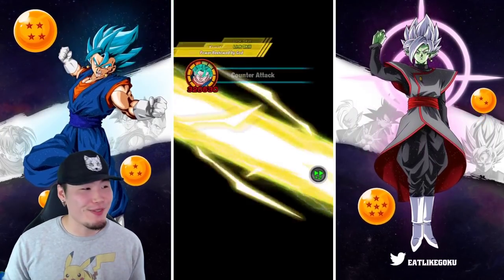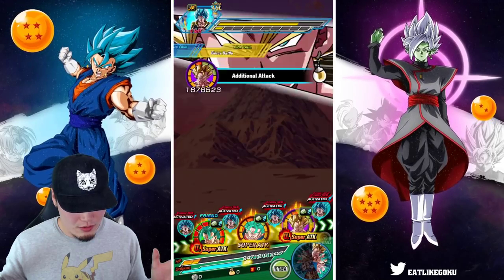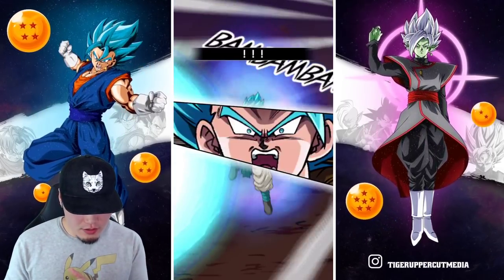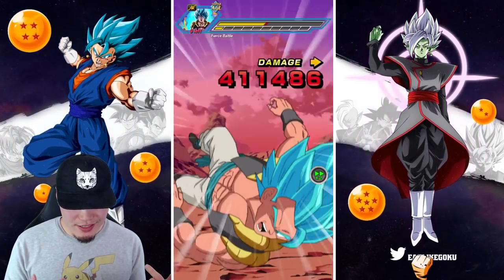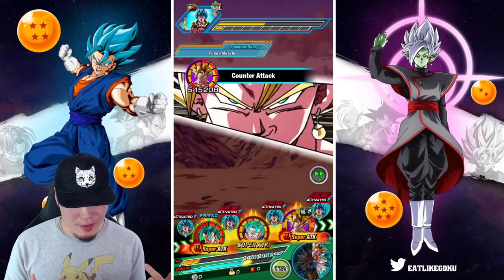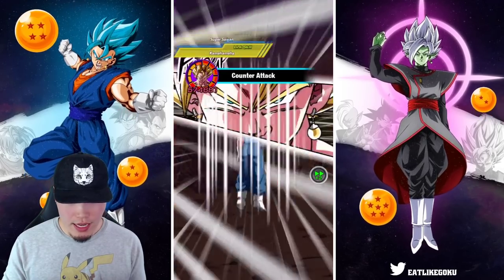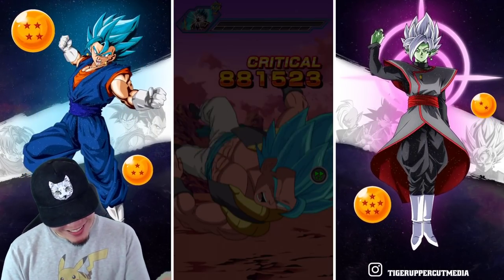Okay, we're good. We're safe. He dodged the first super — there's an additional, which he also dodges. Very nice. There's a counter. Crit, crit, crit — one more counter and we're good. Hit! Boom! There you go. Easy.